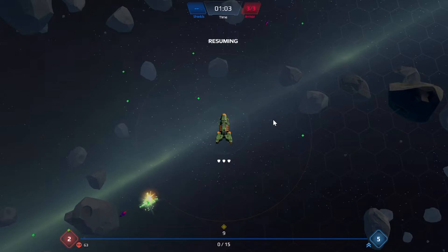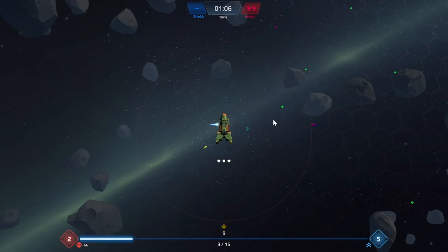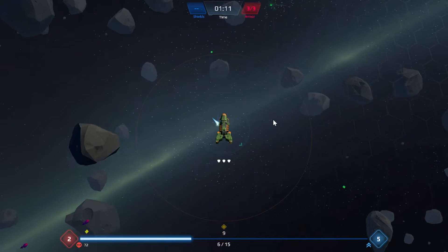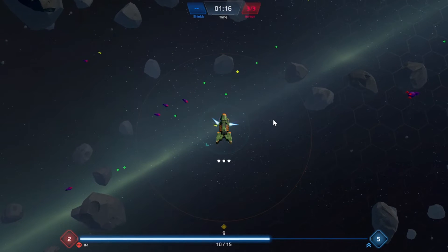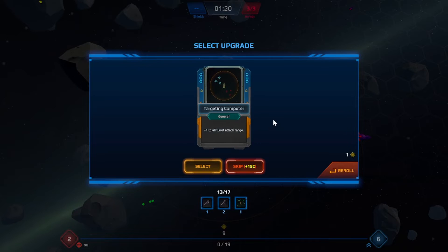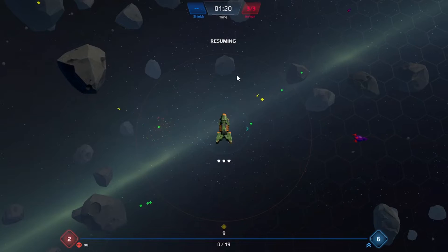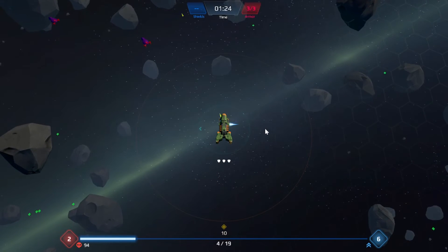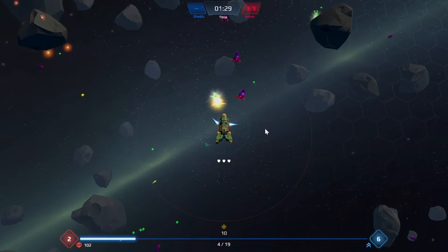Let's grab another flak turret. They are a little slower in firing, but I'm sure we'll be happy to have them eventually. Maybe I do need the extra damage on the sniper. You gotta just keep going and keep finding what you need to do. We're gonna grab another sniper — we need as many turrets as humanly possible on this ship. The flak cannon does have base burn chance on it.